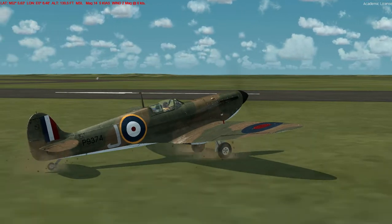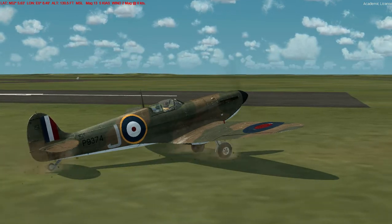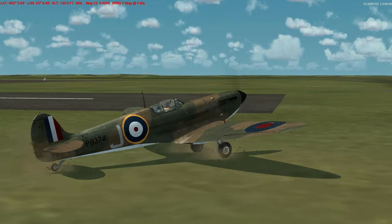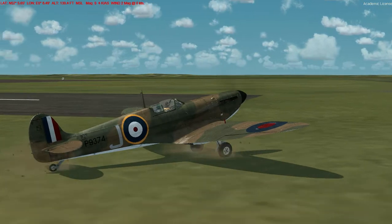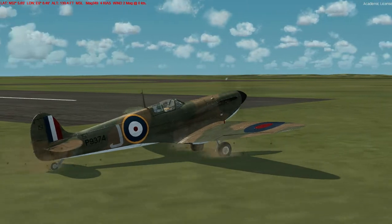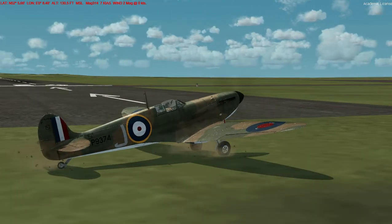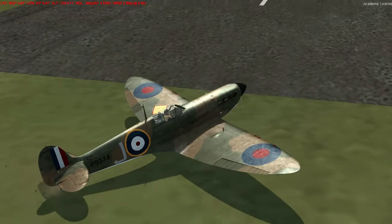It's a lot easier to damage the propeller on the A2A one if you hit the brakes too hard — with too much speed it will tip up a little bit. I'm pretty sure the A2A one would have been over on its nose at that speed, damaging the propeller. So the JustFlight one is a little bit more forgiving on the ground — something to bear in mind when deciding which one to go for. Then again, you could go for both of them like I did.